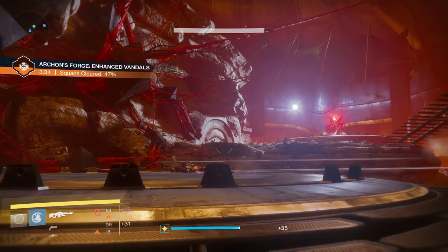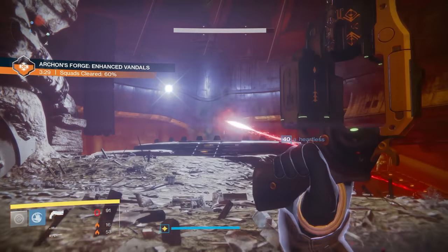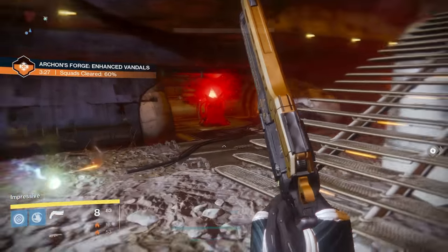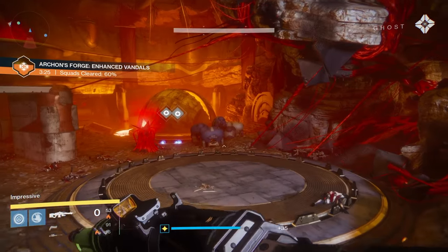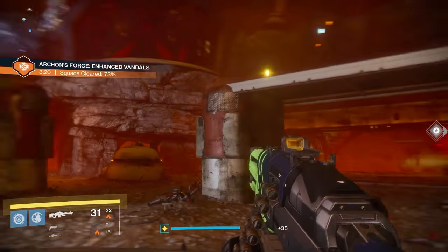There are a few things you guys are going to need to do before entering the Archon's Forge in order to complete this method. Those steps are pretty easy and will only take about half an hour. The only things you need to do to start is get about one or two friends with you and make sure you have two or three SIVA offerings initially.